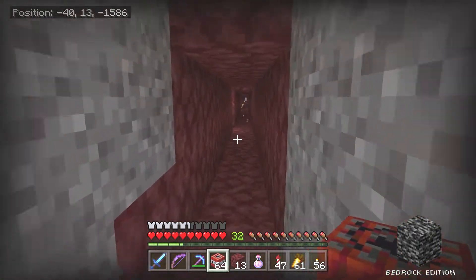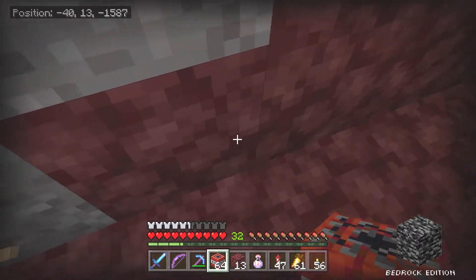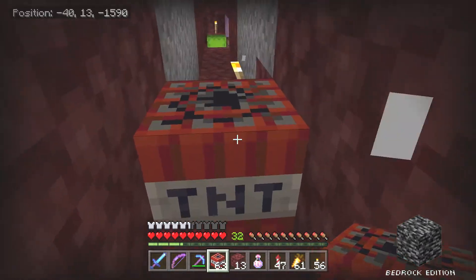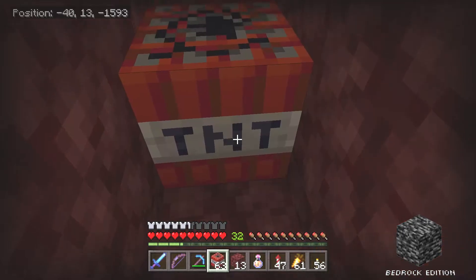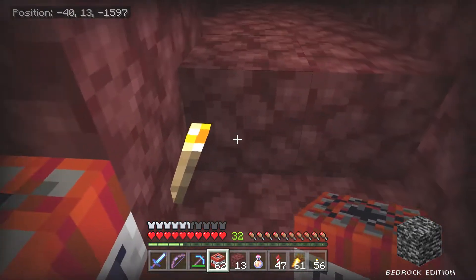Let's take a stack of TNT and start placing it out. TNT is harder to come by than beds — I could do bed mining, but it's a little more dangerous and a lot messier. I think I'm going to place these every five blocks. Hopefully that's close enough together.